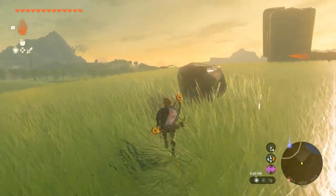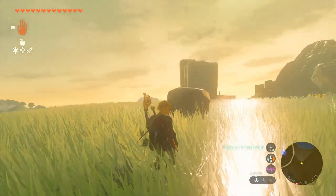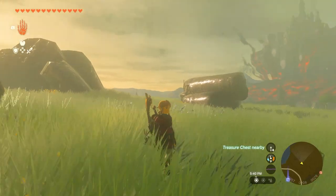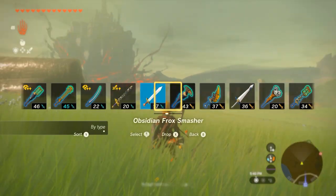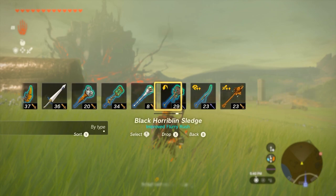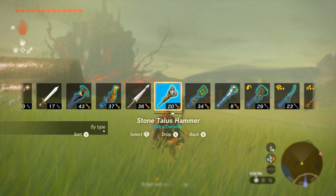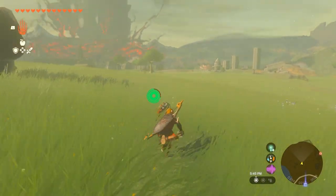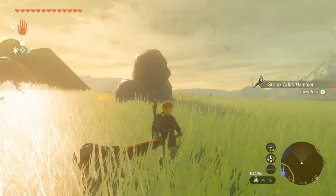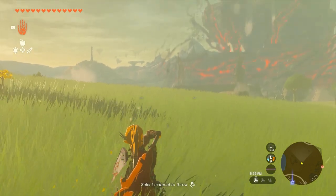First off, you may not even know — if you kind of ignored it in the tutorial, or you haven't done the shrines where it's taught — but you can actually throw items in this game. And not just weapons like this, which actually I don't want to throw that one. You can also throw materials.